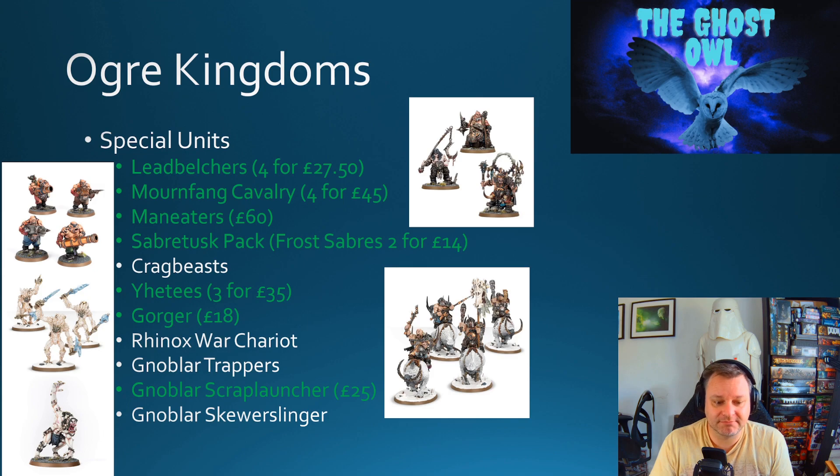For special units, a few are missing — the Crag Beast, Rhinox War Chariot, Knoblar Trappers, and Skewer Sling are not available. But Leadbelchers are four for £27.50 (top left), Mournfang Cavalry four for £45 (bottom centre), Maneaters three for £60 (top centre), Sabretusk — now known as Frost Sabers — two for £14, Yhetees three for £35 (left middle), a Gorger at £18 (left bottom), and the Knoblar Scrap Launcher at £25.